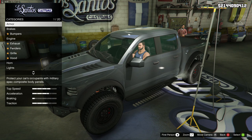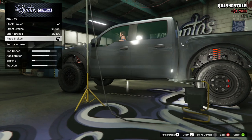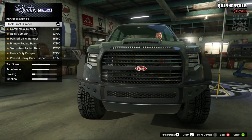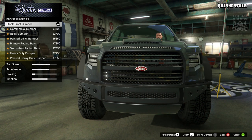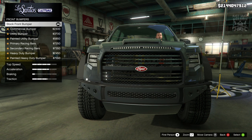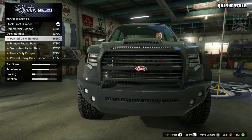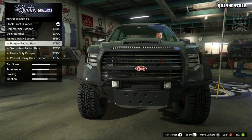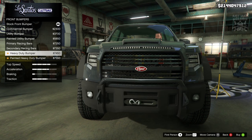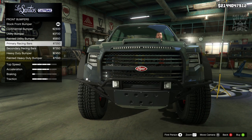We're going to start with 100 body armor, then go to the brakes and get race brakes. For the front bumper we've got quite a few options, which is nice. Hopefully they actually change the look of the front bumper - and they do, good start. We've got the commercial, the utility, the painted utility, the racing, secondary racing, heavy duty, and the painted heavy duty. The heavy duties are pretty cool.